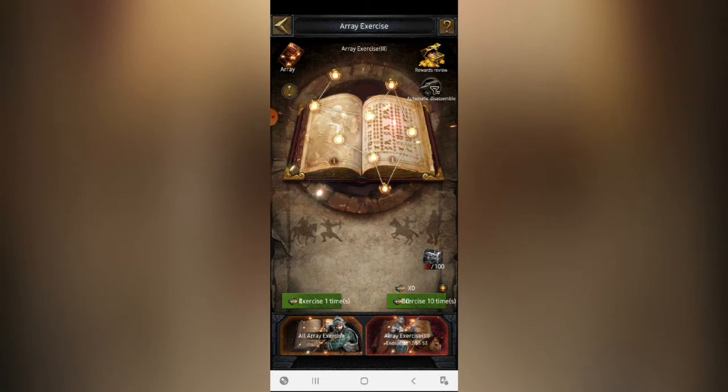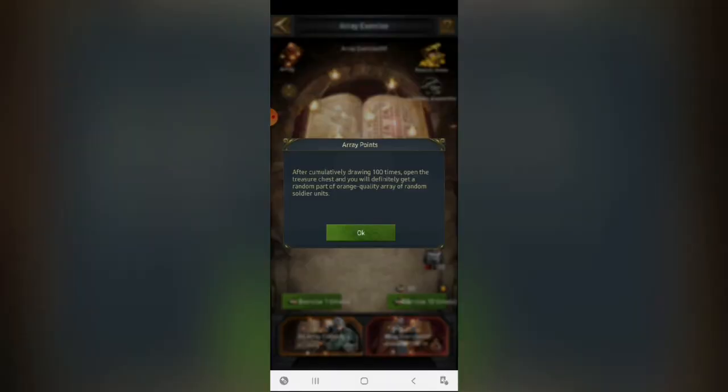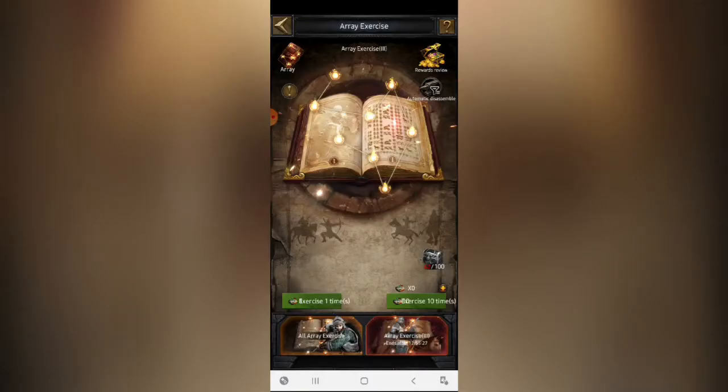One new thing being introduced is this particular box. When you have completed around 100 exercises through any sources, you will definitely get a special random orange-quality array from this box. You can get an orange array of any soldier type — it may be random, but it is guaranteed to be all orange after completing 100 exercises. You get a daily limit of three free exercises, so I recommend participating very actively to open this box and get an epic orange-quality array.